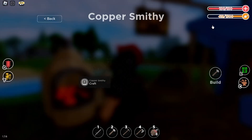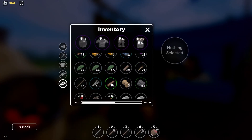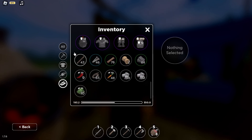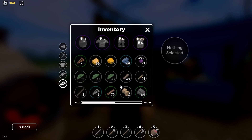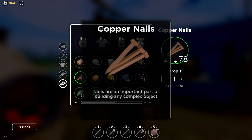I already have some copper nails, so I'm just going to show you the information about them. This is what the copper nails look like, and this is what it has to say: nails are an important part of building any complex objects.